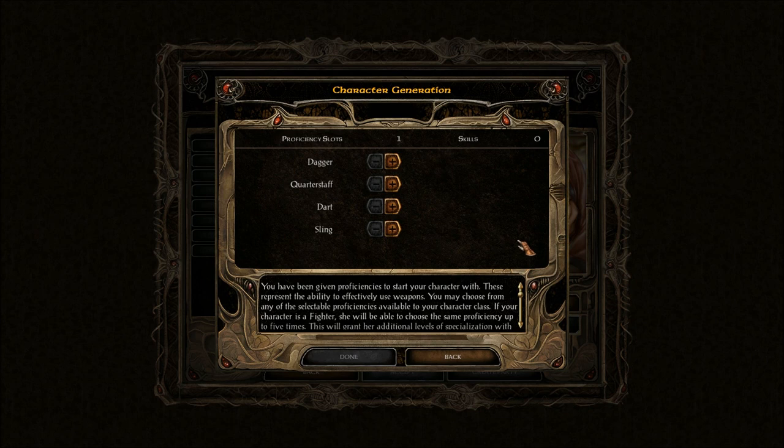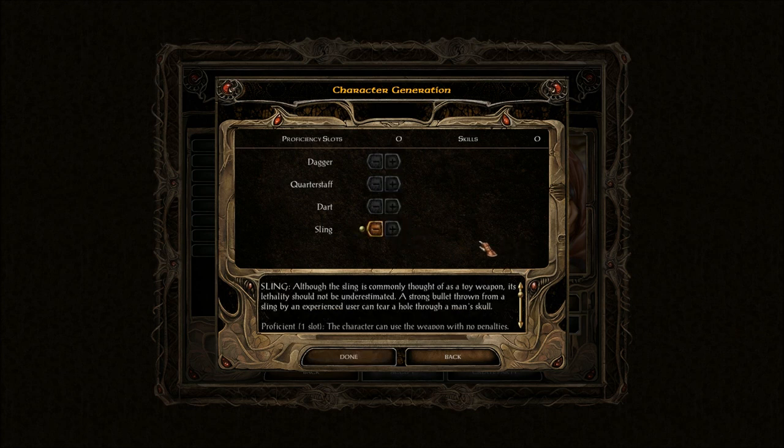And skills — I'll put it into the sling. I do not want to melee with this character, because I am intelligent. Although the sling is commonly thought of as a toy weapon, its lethality should not be underestimated. A strong bullet thrown from a sling by an experienced user can tear a hole through a man's skull — not sure I will be doing any of that, except with spells.